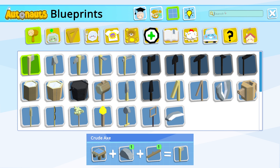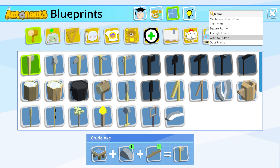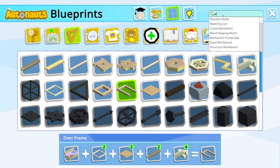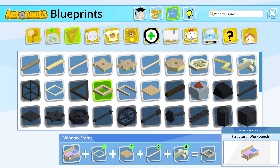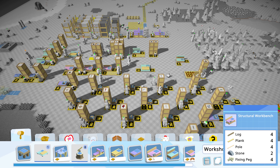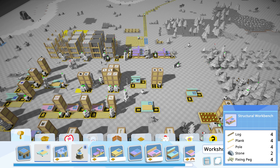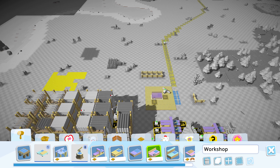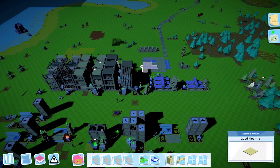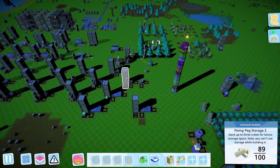Let's search 'frame' - door frame needs a structural workbench, and window frame is probably the same thing. So two structural workbenches. Let's get those made - we need logs, planks, poles, and stones. We're going to need flooring anyway, so let's go get some stone and grab fixing pegs on the way.